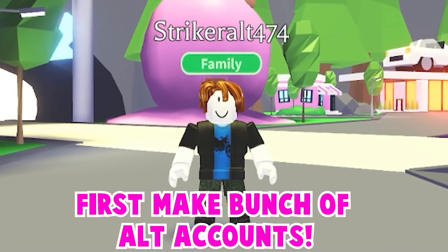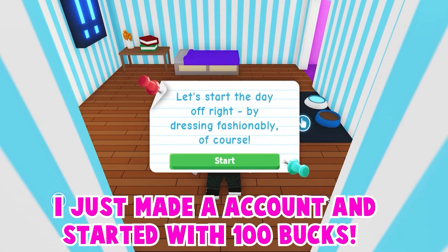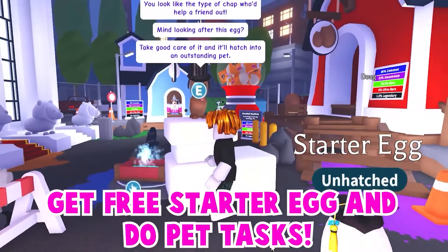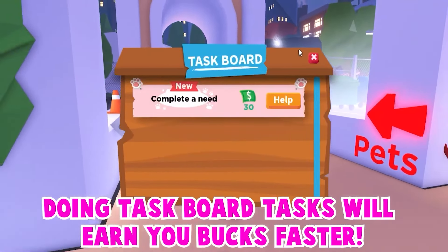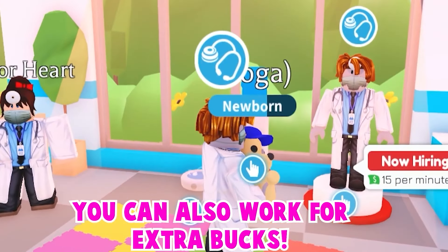First, start by making a bunch of alt accounts. I just made an account and started with 100 bucks. Make sure to collect your daily rewards. Get a free starter egg and start doing the tasks. Doing the task board tasks will earn you bucks faster. You can also do any job to earn bucks even faster.